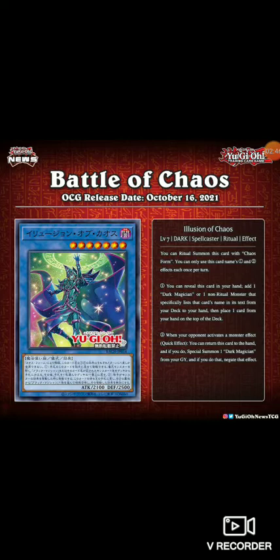Second effect: when your opponent activates a monster effect, quick effect — you can return this card to the hand and if you do, special summon one Dark Magician from your grave, but you don't negate the effect. A friend of mine was telling me he'd probably only use the first effect to search for Magician's Souls. I'd assume he's right because he's known for liking Dark Magician. I don't know if many people are actually going to ritual summon this monster, but I do see people using its first effect for the search.